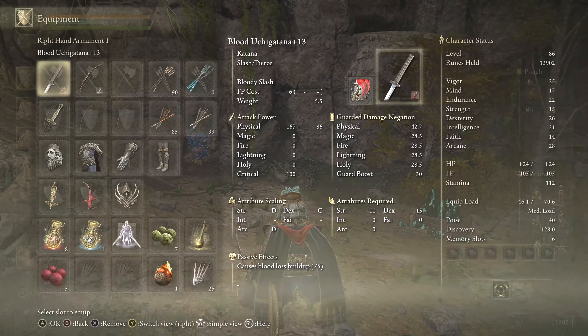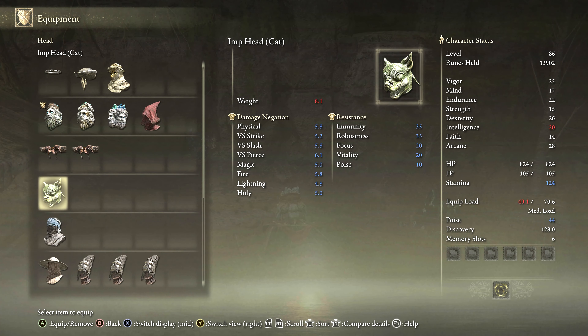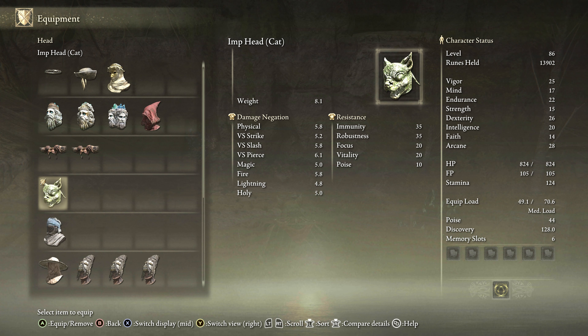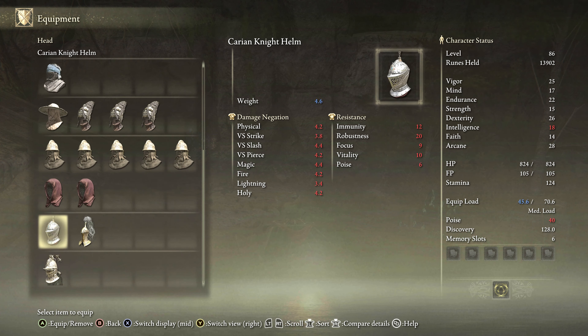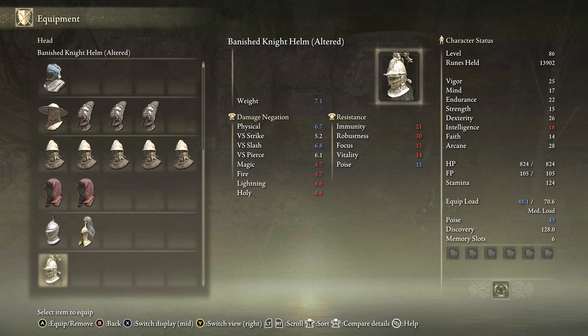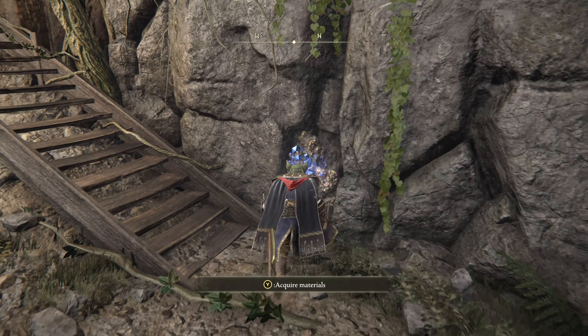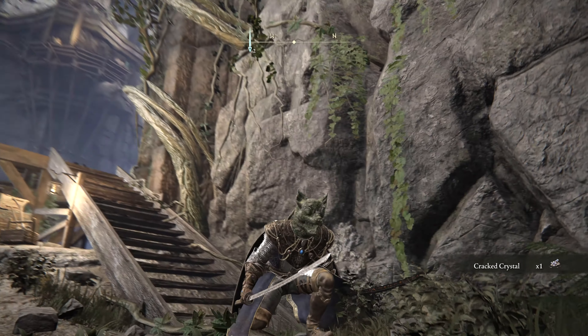I can wear that now. It drops my intelligence down, but I don't care because I'm definitely going for a blood build. That gives me more poise, but nope — we'll stick with the cat. Or Imp. Looks like a cat.